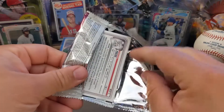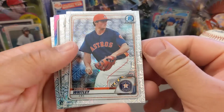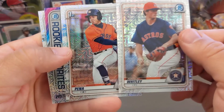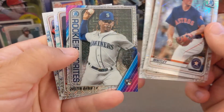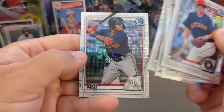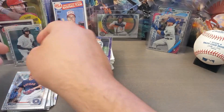Let's just get this final pack in the books, guys. Whitley. Oh, got something else in here — Chrome. Ooh, got a First — Jeremy Pena. Very nice. And Justin Dunn for the Mariners, rookie card. Very nice. Henderson and Patchy. That's it, you guys. Those are my Chrome cards — mojos.